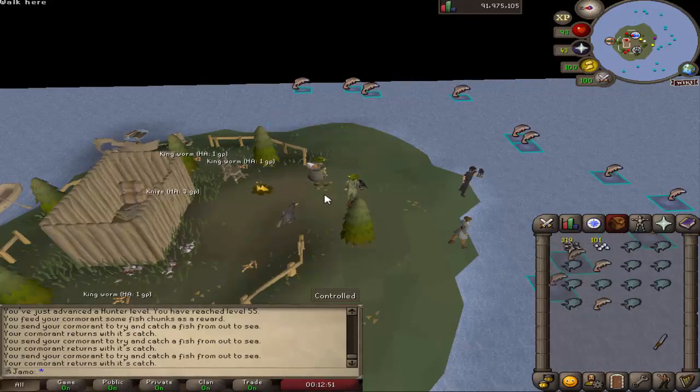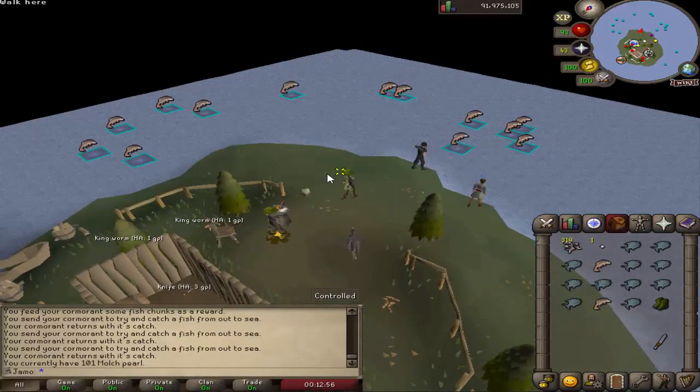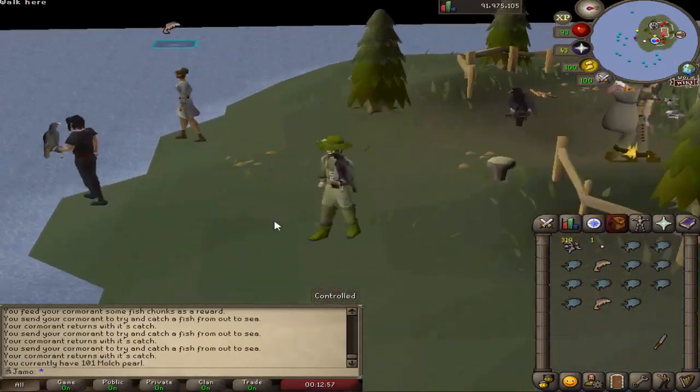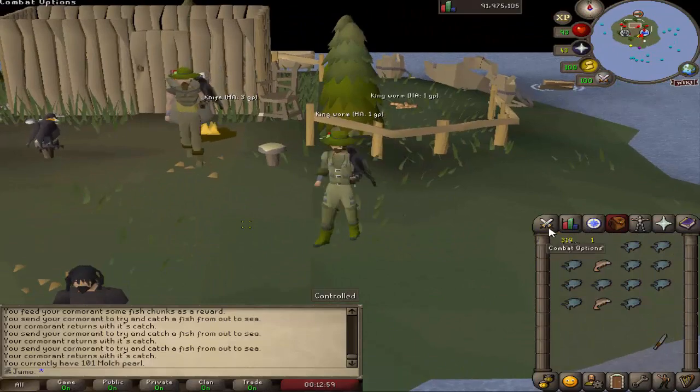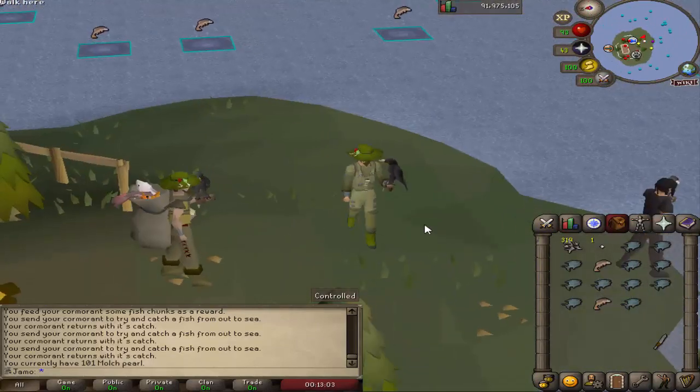I just finished up my last Molch Pearl. We can get our final piece — the boots. Now we have the set. We don't need the fish sack; I think it's just cosmetic. So now we have full Angler. I don't really need it because we're already 99 Fishing, but just kind of want everything for completionist's sake.